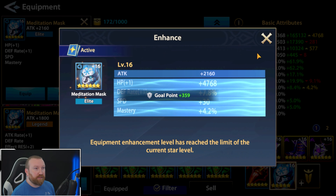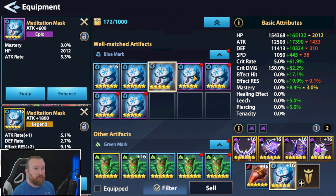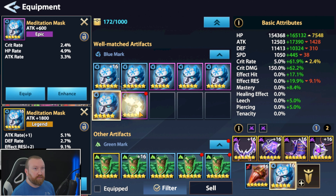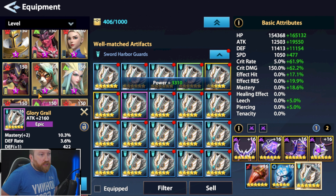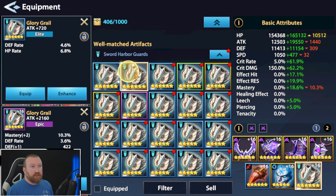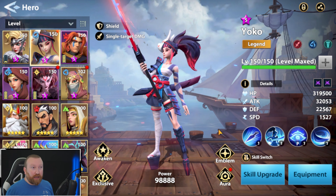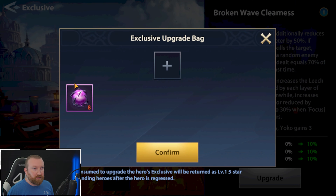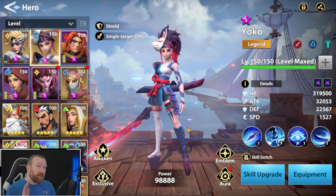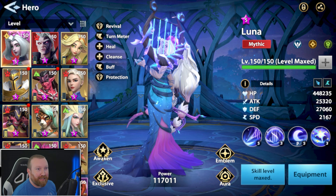If we upgrade this one to give us more attack — we got really bad stats on that, I'm not even going to bother. I think that's good enough, and then lastly we have attack, which should be good enough for the time being so we're not wasting any resources. She's set there. Now the one thing I am going to do is, because we have the double emblem event, I'm going to go through and farm up all of her emblems. There's no exclusion, so we'll be back — give me a minute. Okay, I farmed up all those emblems, took the time to get it done.